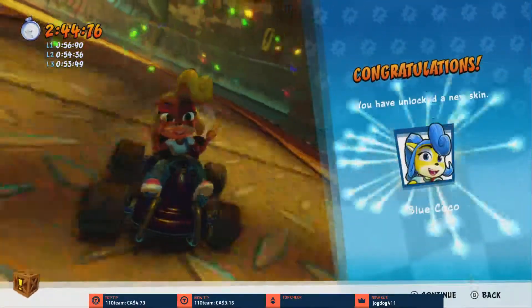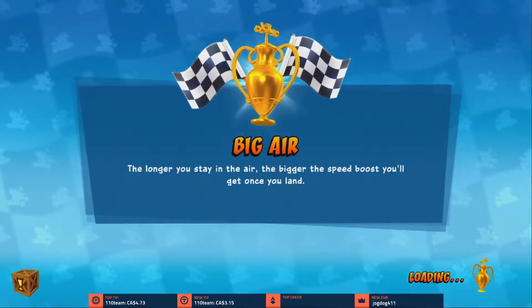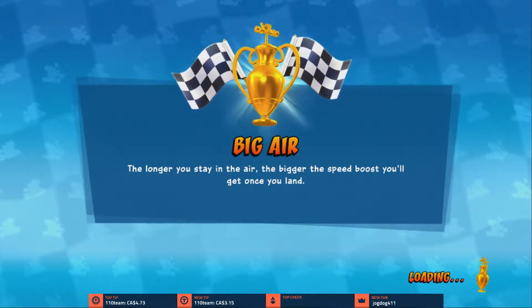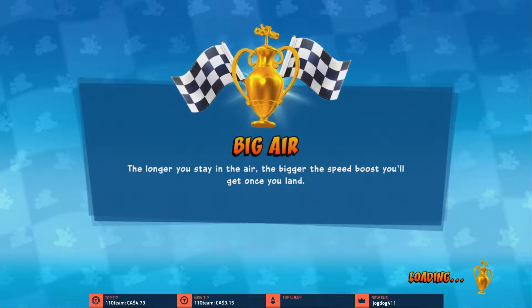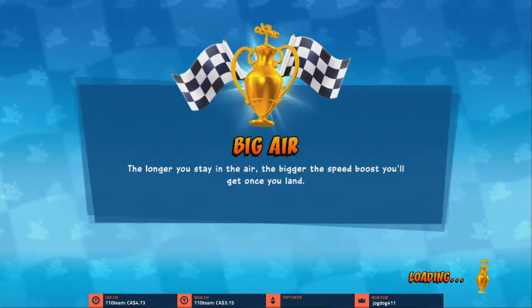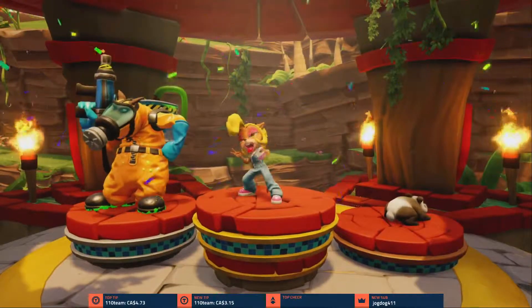Booyah, that's Sewer Speedway! And I got a new skin for Coco — blue Coco. So you get your first skin for winning one race with them. I got 40 coins this time — I wonder if it's because I got the last trophy in an area. You get 20 for first place in a cup race, and 40 if you finished first in the final fourth race of a cup challenge. I'm wondering if boss characters give you more coins, or online matches. I want to start unlocking characters. Dingo in a hazmat suit and panda Polar — that's kinda cool.